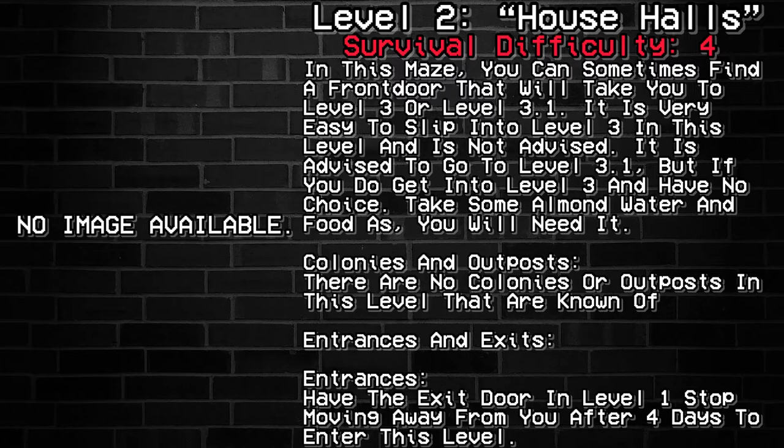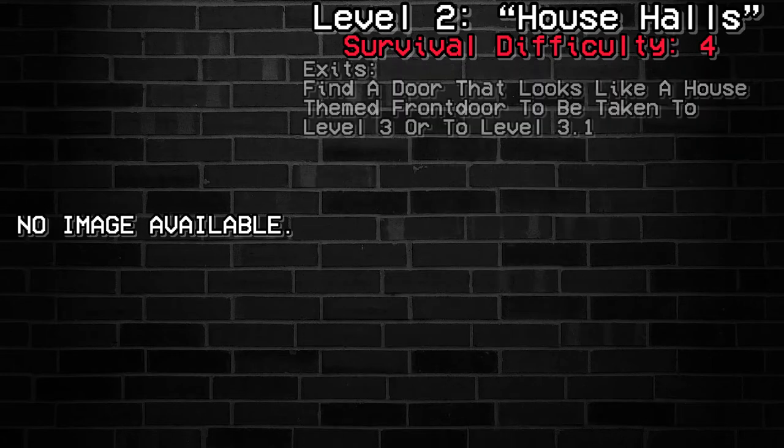Entrances and Exits. Entrances: Have the exit door in level 1 stop moving away from you after 4 days to enter this level. Exits: Find a door that looks like a house-themed front door to be taken to level 3 or level 3.1.